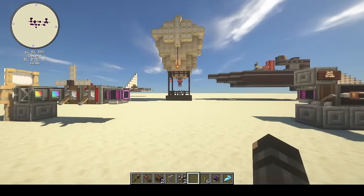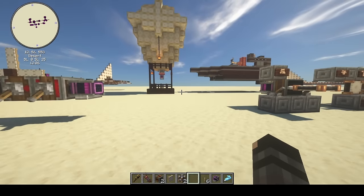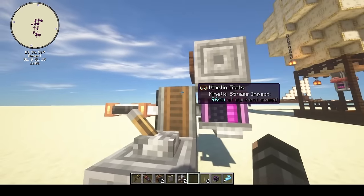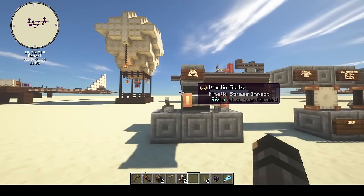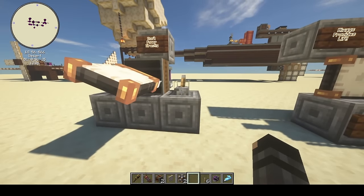We've learned about propellers, but a plane obviously has things like wings and flaps to let it turn. In Clockwork, there's an important block called the flap bearing. It needs to be powered by rotational force, and it needs a redstone signal on either side — that redstone signal tells it which way to turn. If I turn the lever, it'll flip the other way. If you want your plane to go up, down, roll, and steer, you're going to need to use flaps.